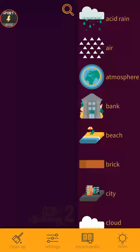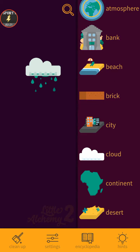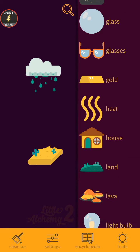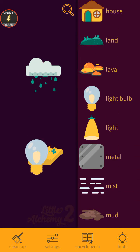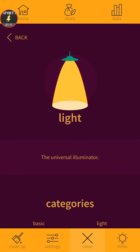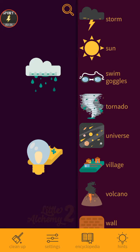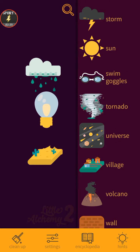Hello everybody, Spotty Email here. This is the second version because I lost my previous account — my phone can't be used anymore. As you can see, there might be something new to you, like acid rain, desert, and new things like light bulb. We didn't have light bulb in the previous version, so let's see.